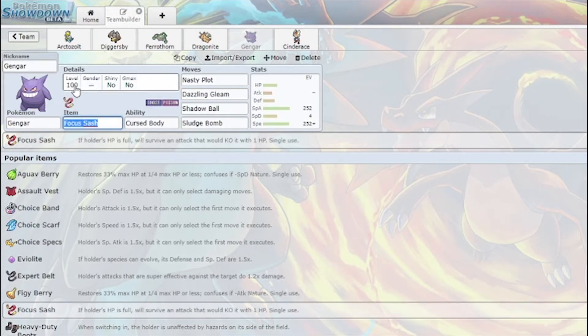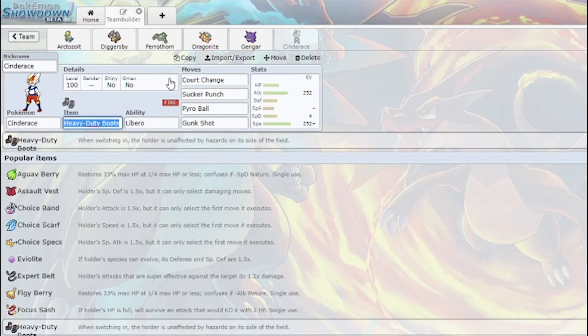I have Gengar as a way to open the road with Nasty Plot, Dazzling Gleam, Shadow Ball, Sludge Bomb. I was also thinking about Aura Sphere, but I figured I'd be fine without it.